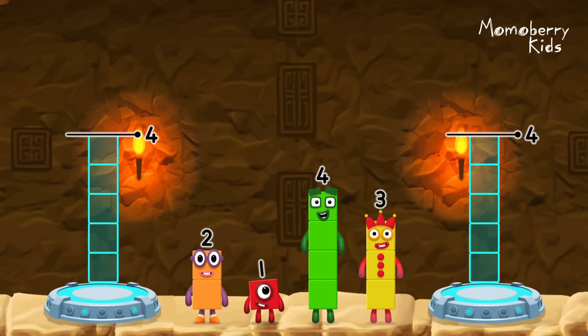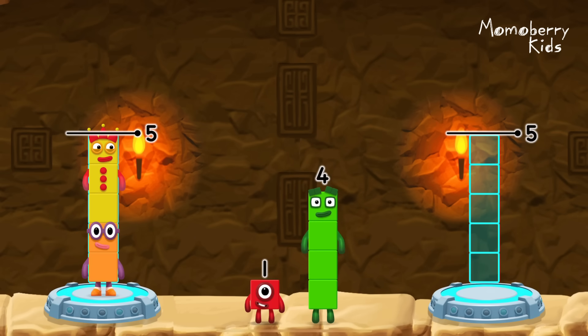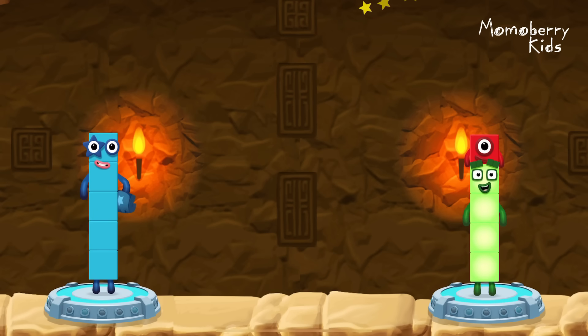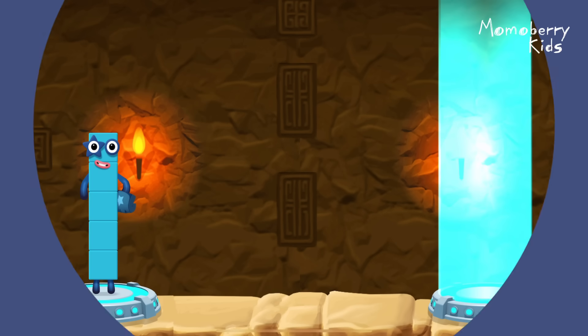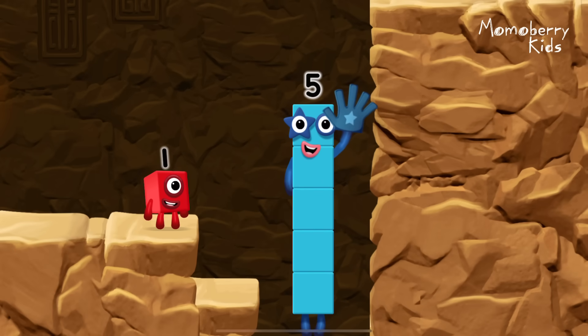Share the number blocks evenly to make two groups of five. Two, three, four, one — that's right! Two plus three equals five. Four plus one equals five. Five equals five. High five! Yes! You got it!